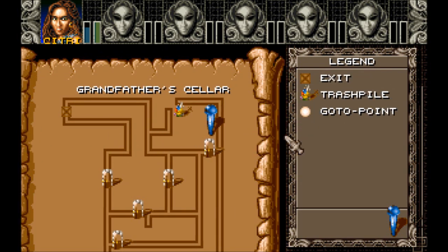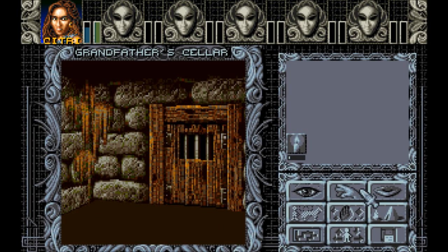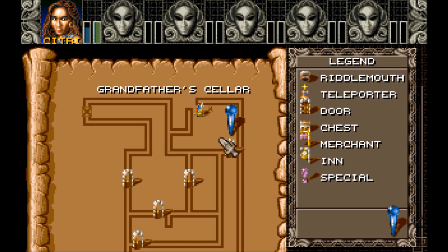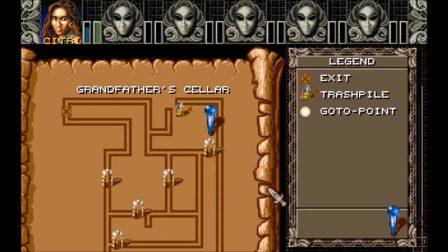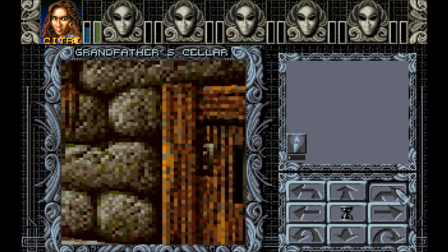Oh, you can move the map — that's pretty cool. Trash pile. So wait a second, that's the door we came through. Alright, we came through here.